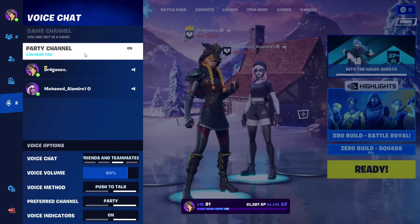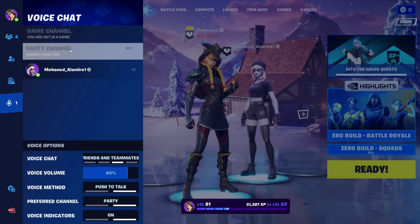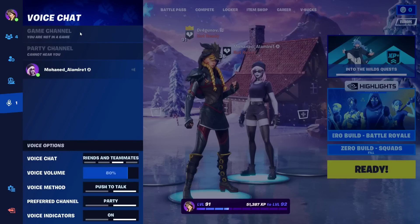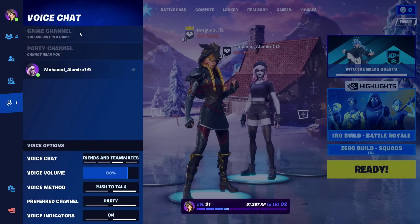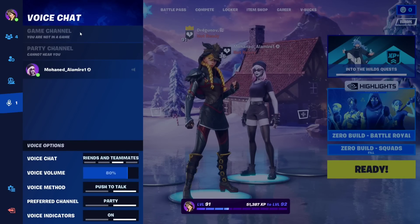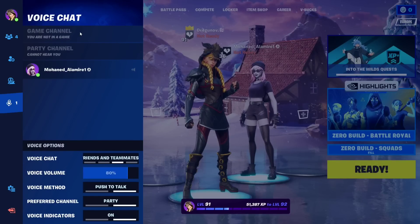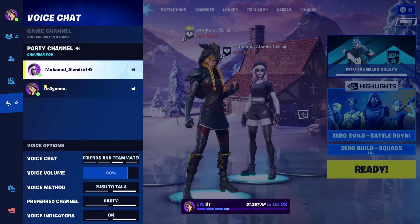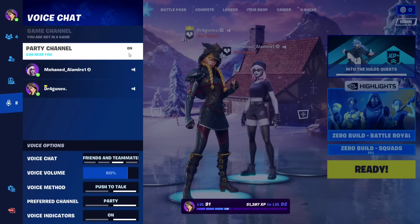The glitch is simple: you cannot access the party channel or the game channel. You can't find anyone or see anyone in the voice chat. You just can't get in. Like here — you can see now I can get in, I can speak with my friend.